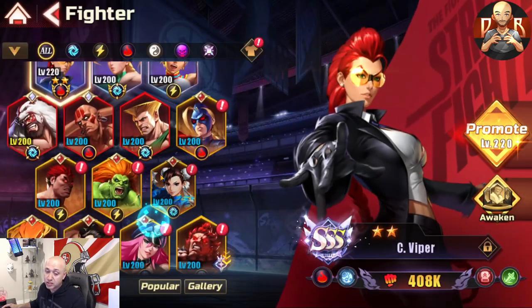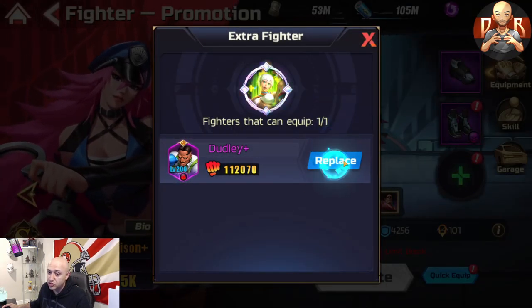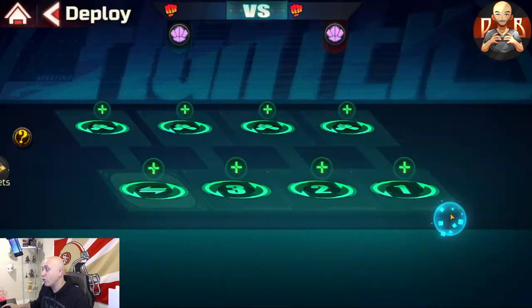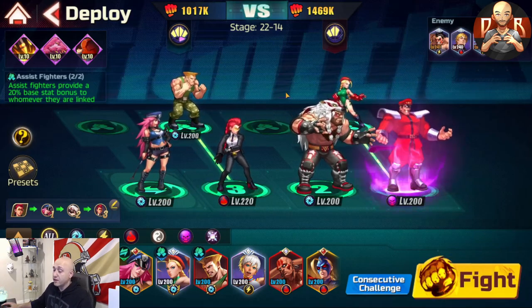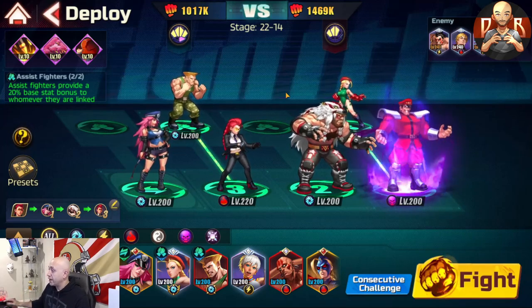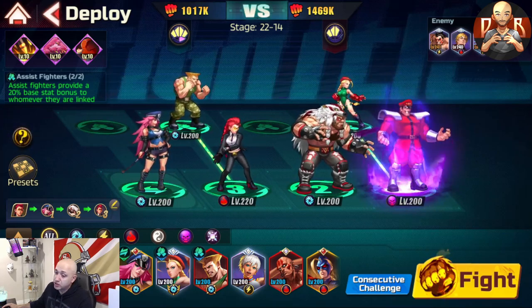So again, not a necessity to get Bison up. Your support also doesn't necessarily need to get past 220 — they just need some form of progression. At least 180 to 200 is viable enough for support; you don't need to push them any further. Your assists, on the other hand — the further you push them up the more stats you get, and that's padding. But these two units — Sea Viper and Guile — are going to be what matter most for your progression.